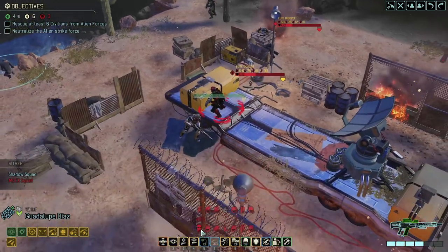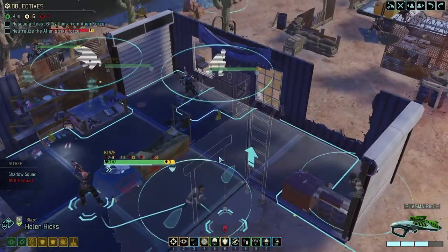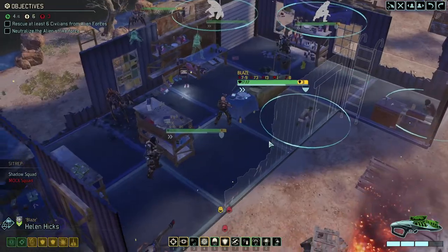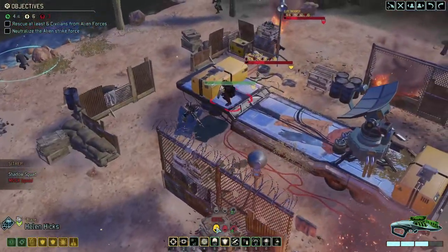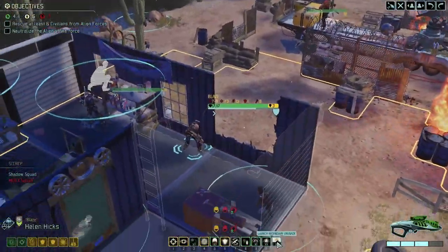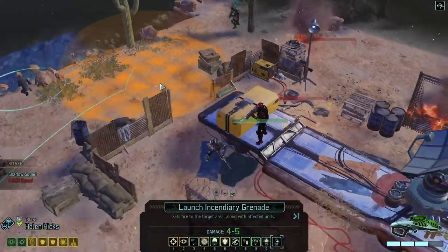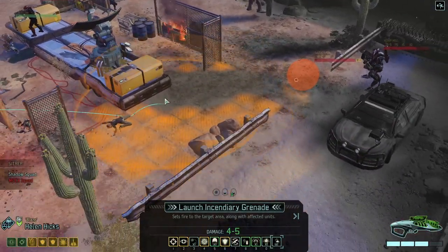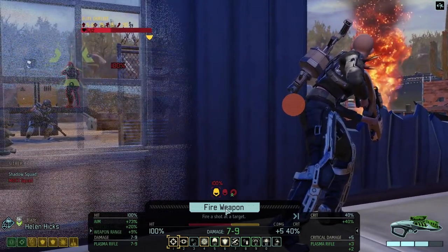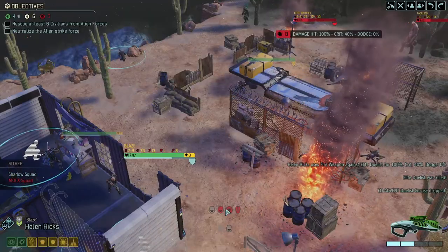We can basically see everything except the Gatekeeper for some reason. Why don't you come in here. We could launch an incendiary grenade — can't reach anyone that we want to launch a grenade at, so let's not do that. Let's finish off the duelist — not too shabby.